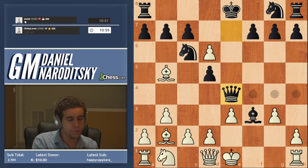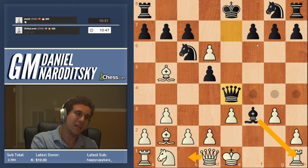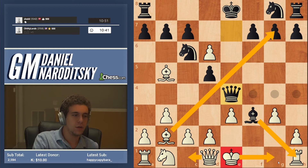In situations like these there are two main approaches. The first is to move our queen — we can go queen c1, but I don't like that. He takes the rook, and even though we technically could take on g7 and recover the rook, I'm really afraid for our king in that position. Remember, if he captures the rook, we won't be able to castle short.